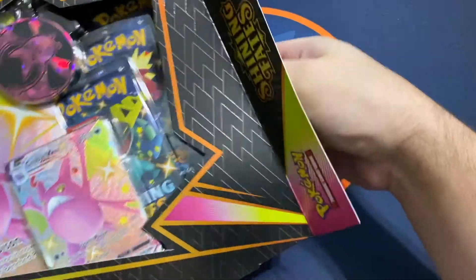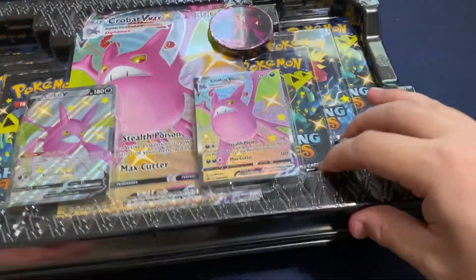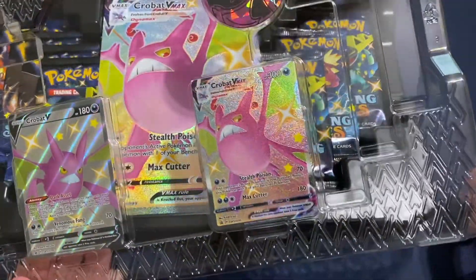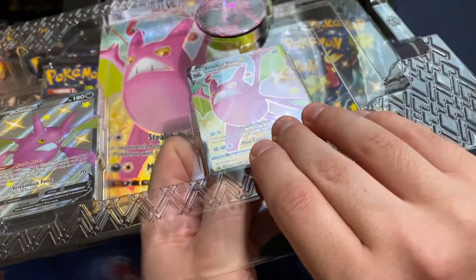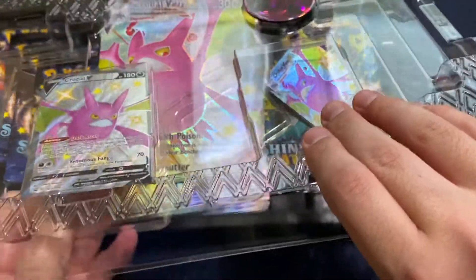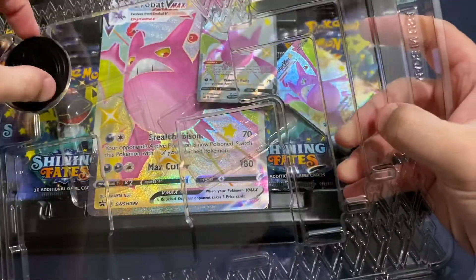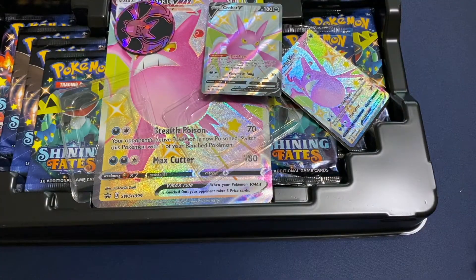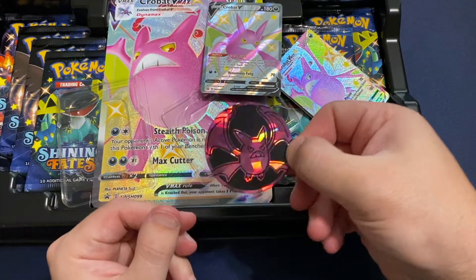I found some Shining Fates this morning at a local Target and was able to get three of each of the different configurations, except for the Premium Boxes. They stopped me and told me they were only allowing you to get one total Premium Collection Box. Even though there are two versions, they wouldn't let me get the Dragapult version — I had to pick between Crobat or Dragapult, so of course I went with Crobat.